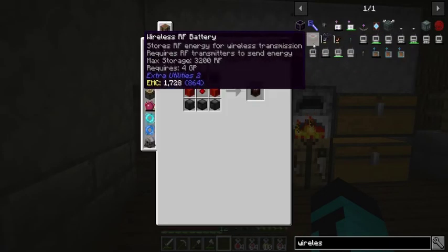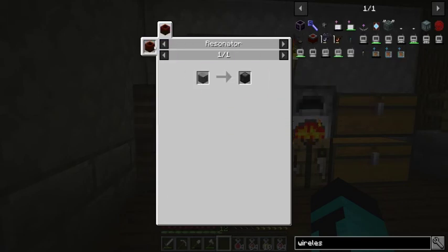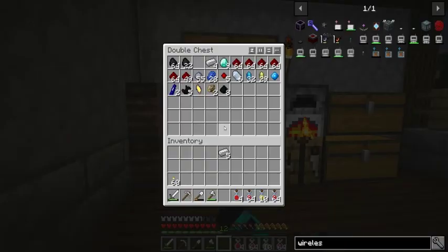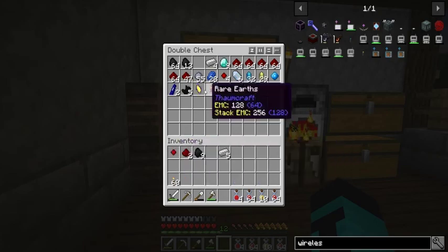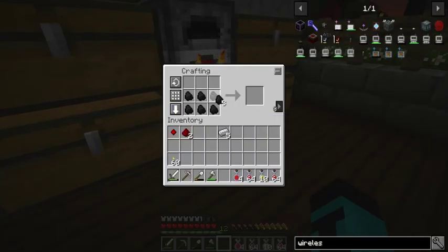I'm going to need five iron, one resonating redstone crystal, two redstone and a block of coal. These resonating redstone crystals you get from mining redstone — there's a random chance they drop. I believe it goes just like that. There we go. So this is a block from Extra Utilities.